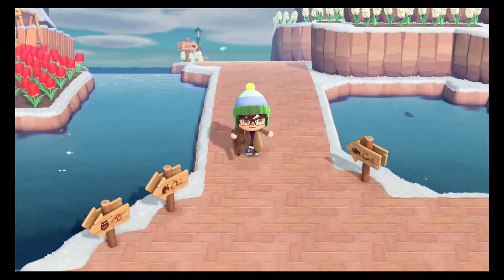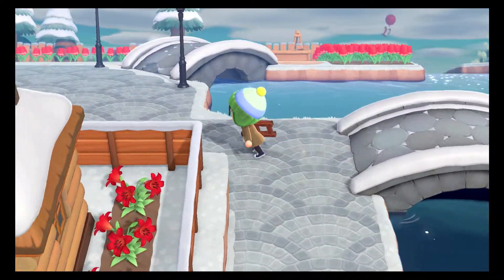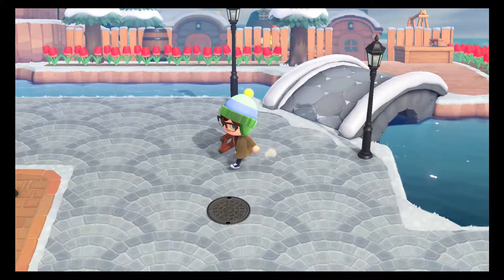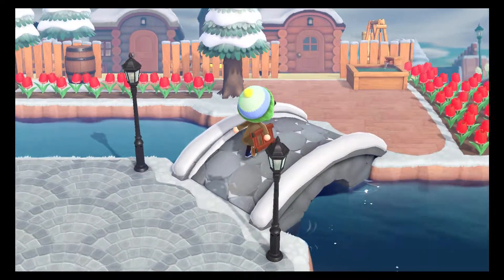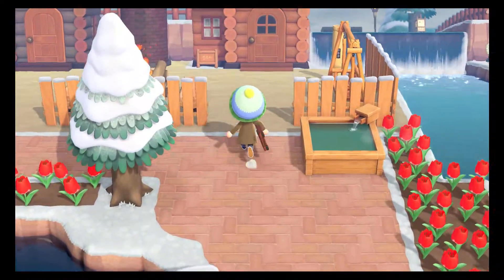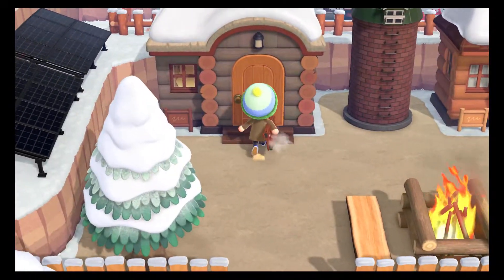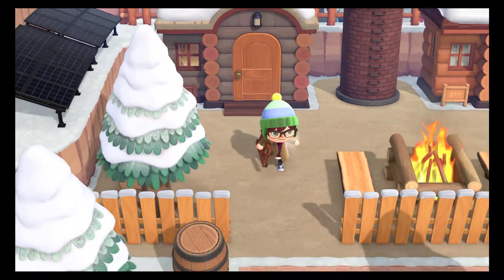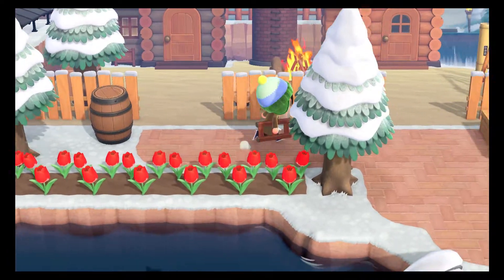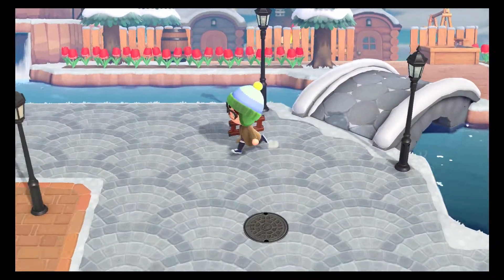If we head down, we're actually going to circle back into the town square shortly. As you can see, there's resident services right here. There's another residential area back here, another kind of campground site. This is for Teddy here, and Gonzo here. Gonzo's a koala bear — he's pretty awesome. But let's head back into the town center.